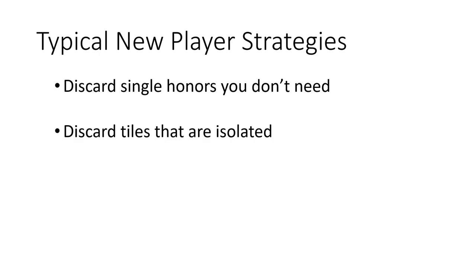Next is discard tiles that are isolated. If you just have a lone 8 in your hand, for example, most of the time that doesn't end up making it into your finished shape. And lastly is start looking for yaku. We'll not be focusing too deeply on that last one in this video — I want to focus primarily on hand efficiency, as opposed to scoring and making good shapes.